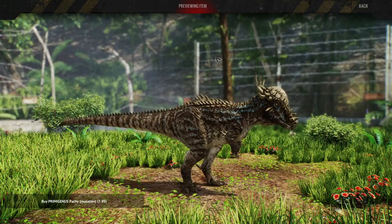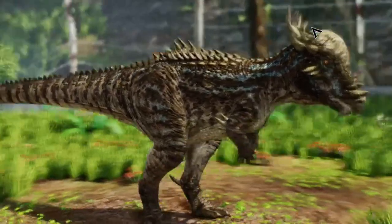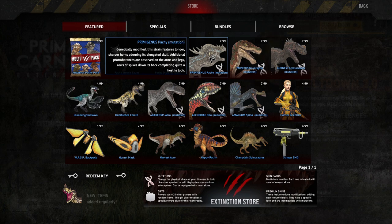The first pachycephalosaurus mutation that I actually really liked — the Primey Genus Pachy. It makes it look like a spiky boy. Genetically modified, this strain features longer sharper horns adorning its elongated skull. Additional protuberances are observed on the arms and legs, with rows of spikes down its back, completing quite a hostile look.